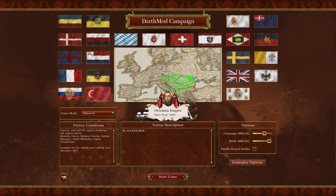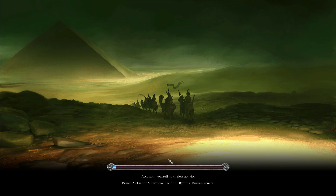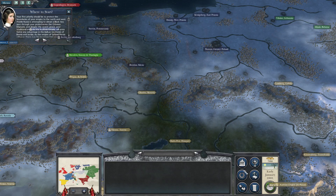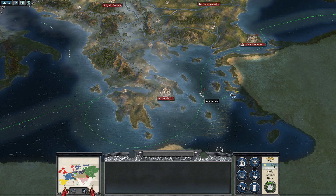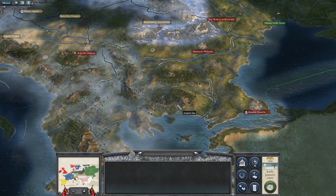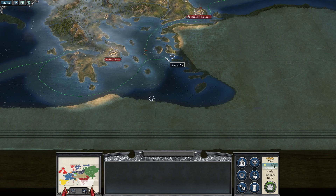We start in 1805 — we're at peace, not at war with anybody. We're going to try to reclaim the glory of the Ottoman Empire. I haven't played Total War in a while so forgive me if I'm not the greatest. We have 7,000 gold and we control Wallachia, Moldavia, Bessarabia, Arabia, the Balkans, Athens, Greece, Istanbul, and Rumelia. Let's take a look at our trade ships first.